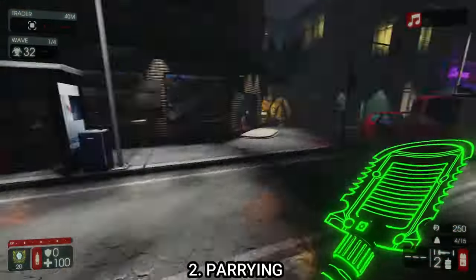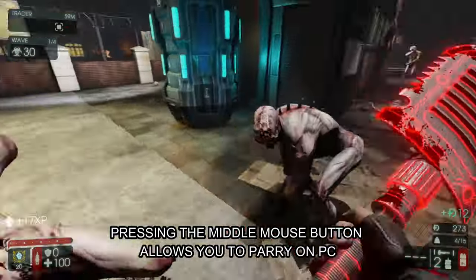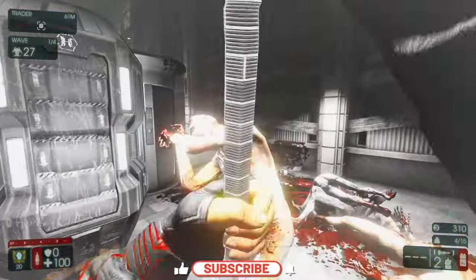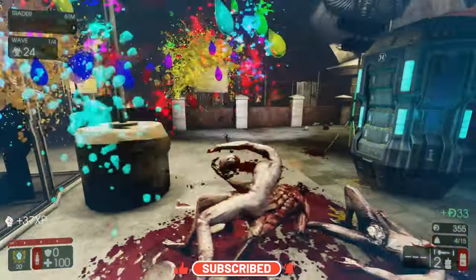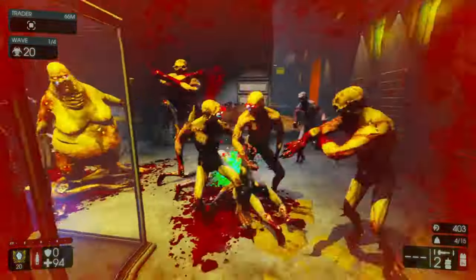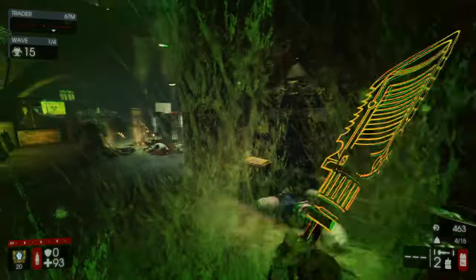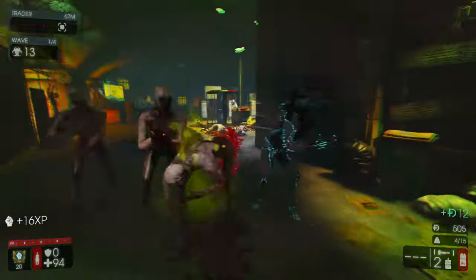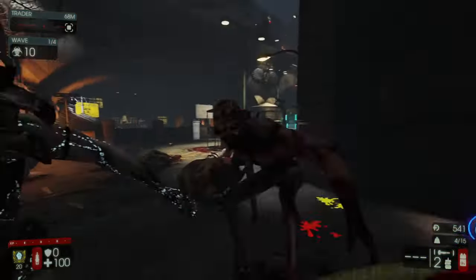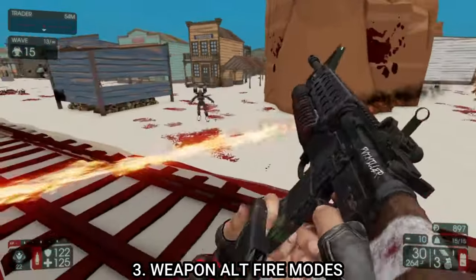Tip number two: parrying with a melee weapon will save your life. Each perk in Killing Floor 2 has a knife, so even if you're not playing as berserker you can still parry — it works the same way. Parrying will not only block the incoming attack but also reduce the damage you take. It does take a lot of practice; it's all about timing and learning zed behavior. Once you know when the zed is going to strike, you can parry a lot more easily.